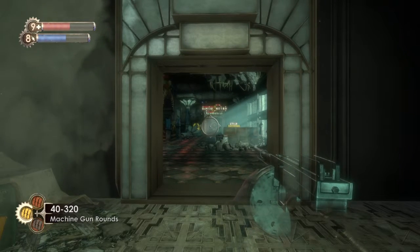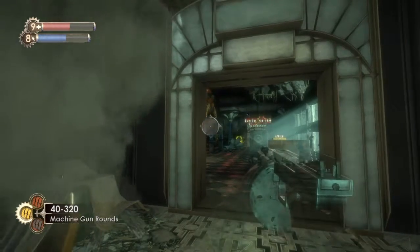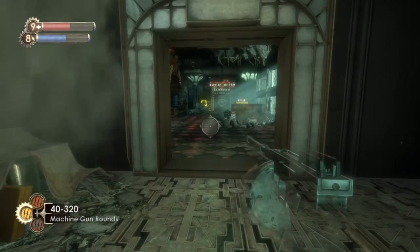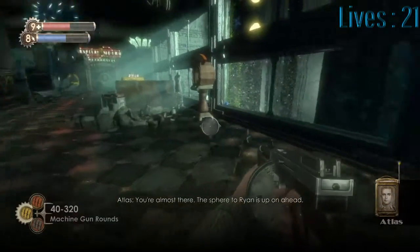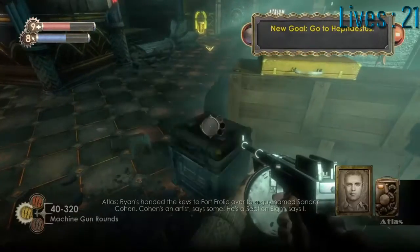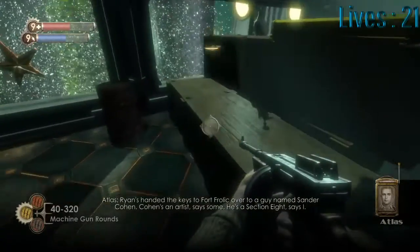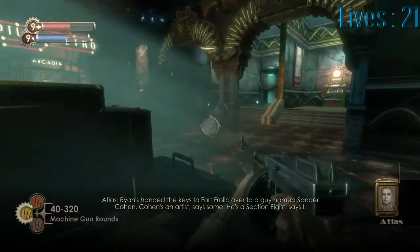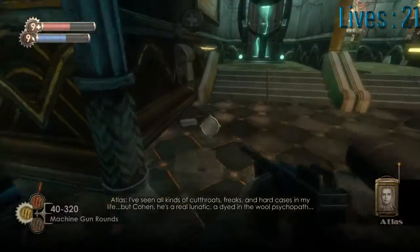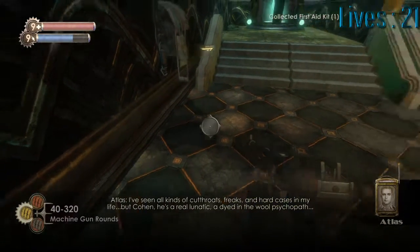Hello and welcome back to my Let's Challenge of Bioshock. In the last episode we completed Arcadia finally, the third main area in the game, and now we are here in Fort Frolic ready to start essentially the next major section. Ryan's handed the keys to Fort Frolic over to a guy named Sander Cohen. Cohen's an artist, says some. He's a section 8, says I. I've seen all kinds of cutthroats, freaks and hard cases in my life, but Cohen is a real lunatic. Psycho fan.